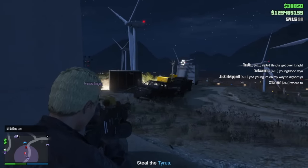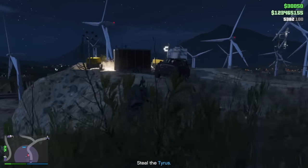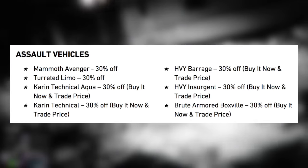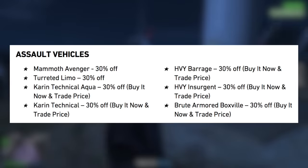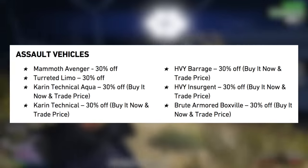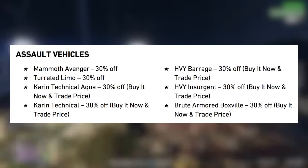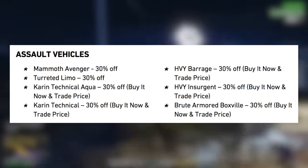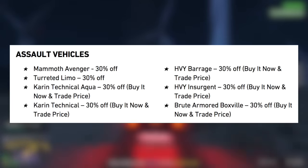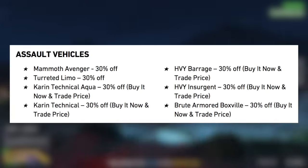We've also got new discounts, bonuses, and sales. Everything I mentioned runs through April 9th, so it's a one-week event. Let's talk about assault vehicles on sale: the Mammoth Avenger is 30% off — it's actually how you fully upgrade the Vapid Cara Cara, which is why it's on sale. The Turreted Limo, the Technical Aqua, the Regular Technical, the HVY Barrage, the Heavy Insurgent, and the Armored Boxville are all 30% off as well. Every vehicle discounted right now is one you can use a custom version of in one of the races, so Rockstar is being quite generous giving you discounts on vehicles you'll need for every single target assault race.